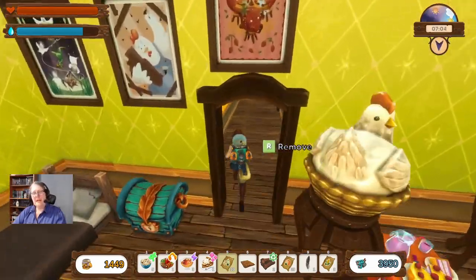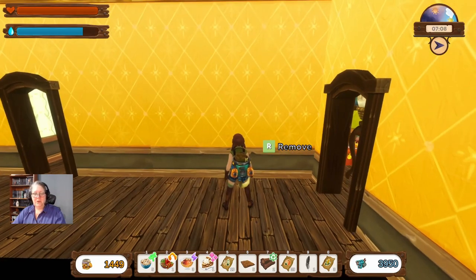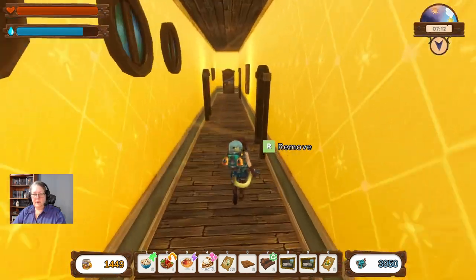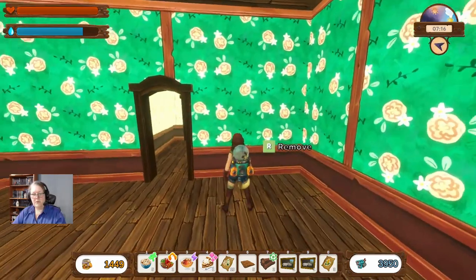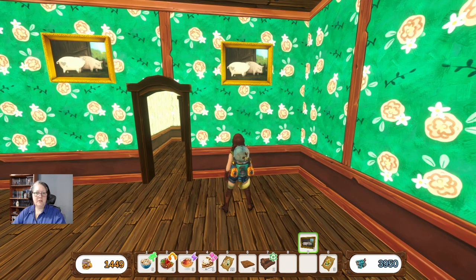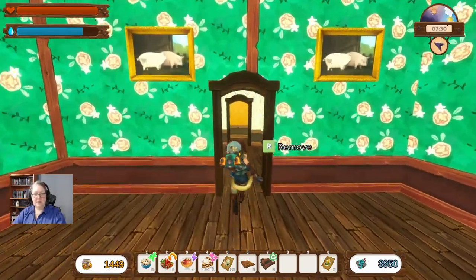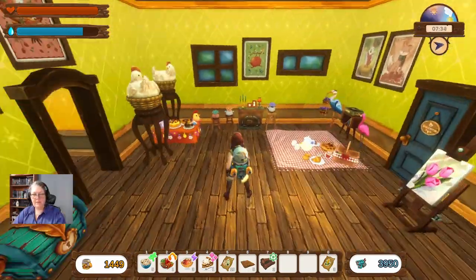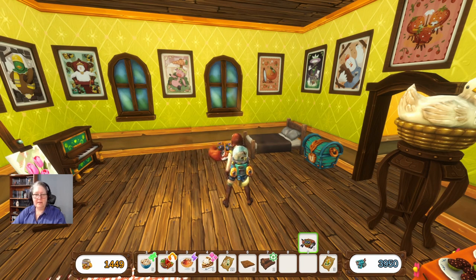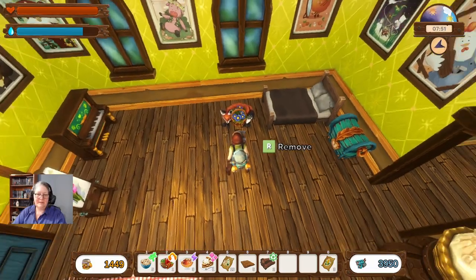Welcome back everybody, this is episode 28 of No Place Like Home. I'm grabbing out my pig pictures so I can hang them on the wall. Making each zone a nice relaxing space — I'll put them here, eight and nine. I also have a little fox basket I'd like to put at the foot of my bed. There we go, and I like it — it's cute.